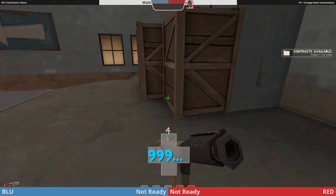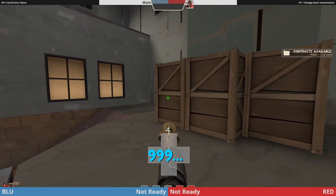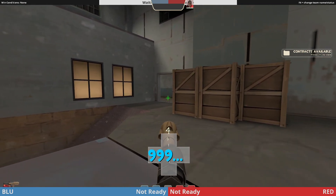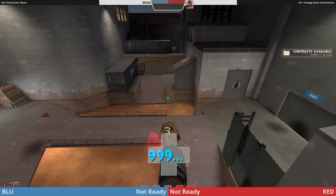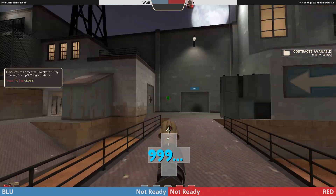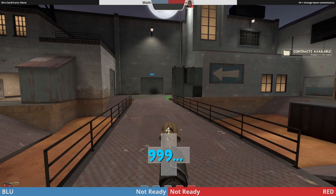Your flank scout has a sentry set up on either this blue crate or in this corner, passively peeking to see if anybody's trying to get in. Your pocket scout can also be looking over there — he can stand right here on heavy and see all three entrances at the same time.